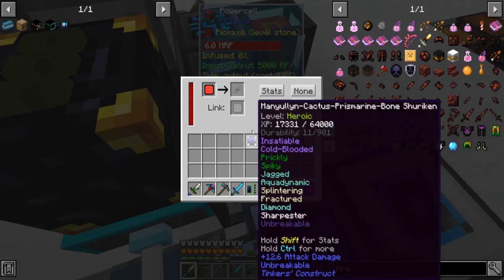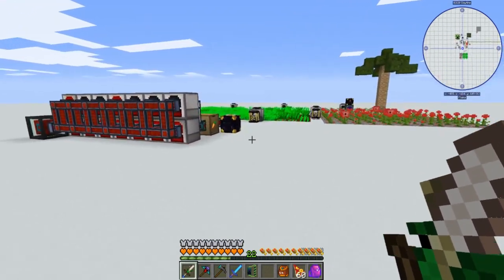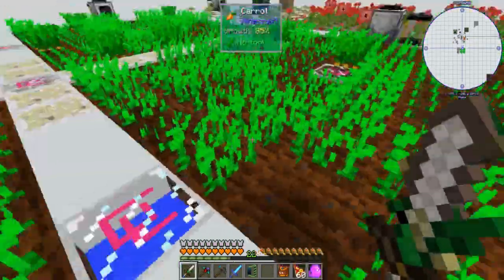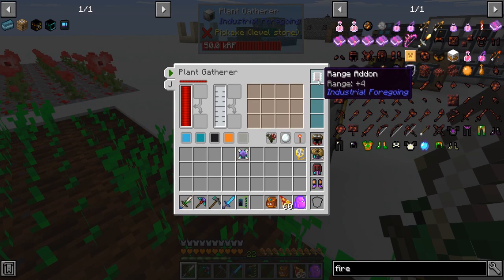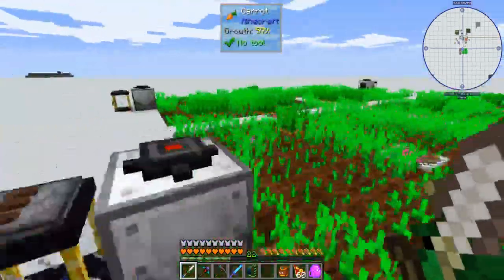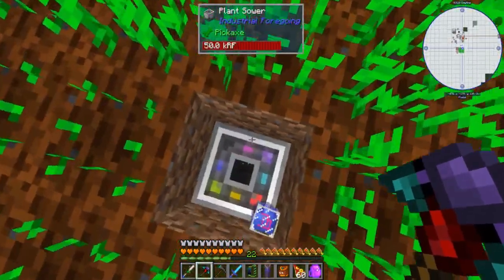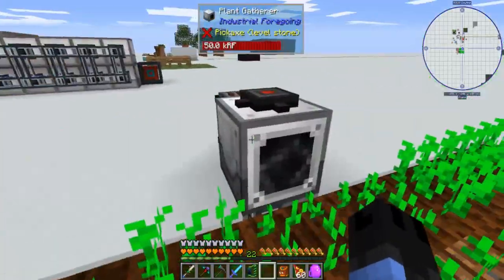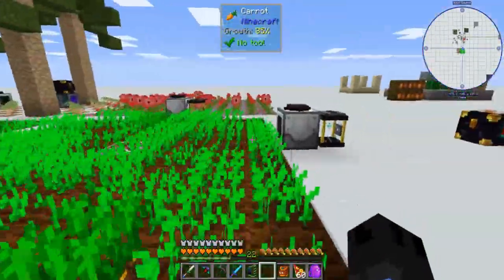The other thing is, if you recall, we were having issues with power — which now we are good. I set up four sets of carrot farms back here. They all have growth crystals around them in some spots, just to help them go faster. I dropped the range down to four instead of five. Having multiple smaller ones is better than having one larger farm, so keep that in mind if you're setting them up.